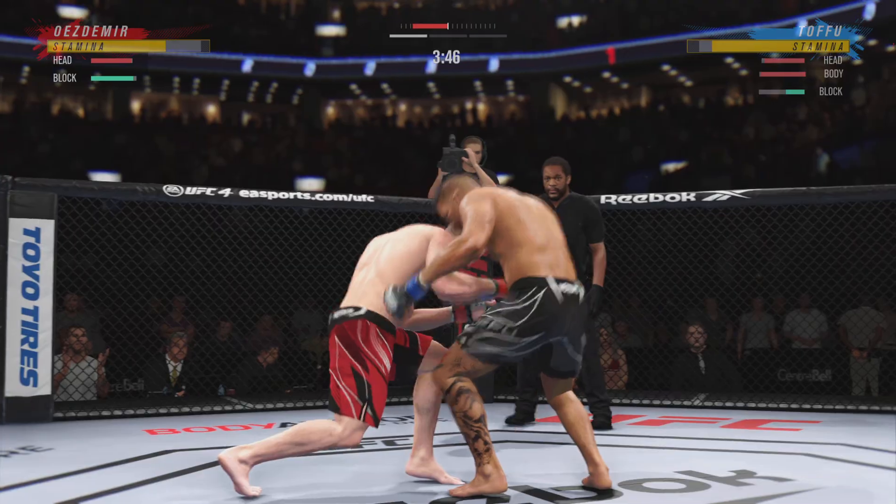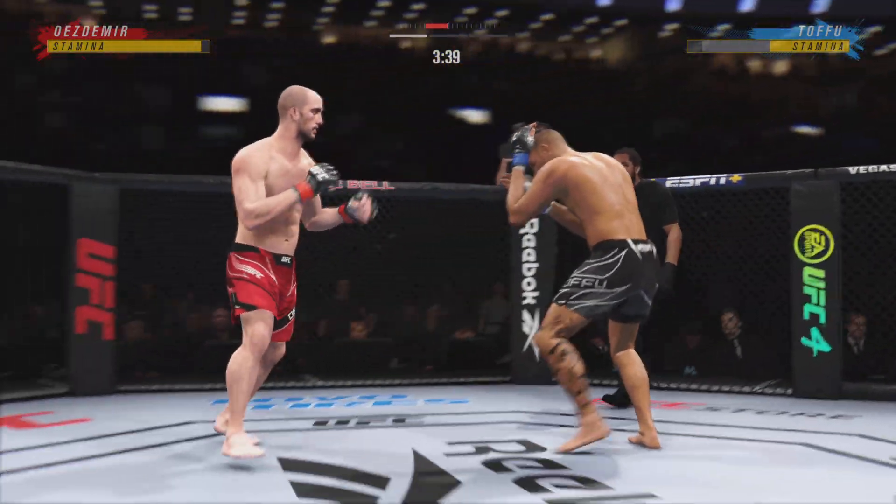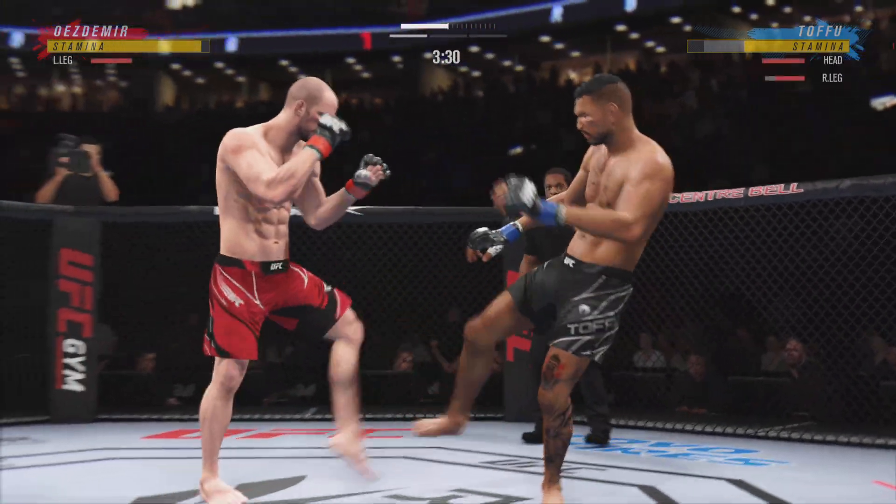Uzdemir's uppercut is blocked. Good job keeping that head off the center line. Slips to avoid the right hand. Look at how he turns his hip over when he throws that kick.